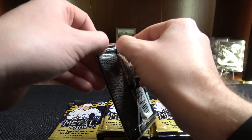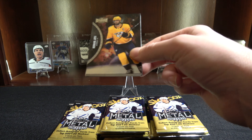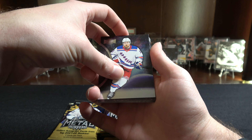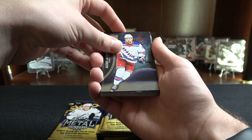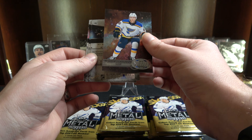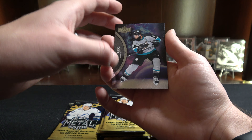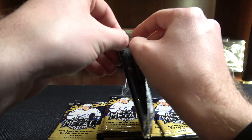These packs were packaged kind of interestingly. We got Marc-Andre Fleury. We got Lafreniere. I think that's a retro actually — yeah, that's our retro. We got Prunovic for our retro card. We got Roman Josi. Tyler Seguin. And the man in a retro jersey, Brent Burns. Two Sharks in a row — look at that. Ryan Merkley.